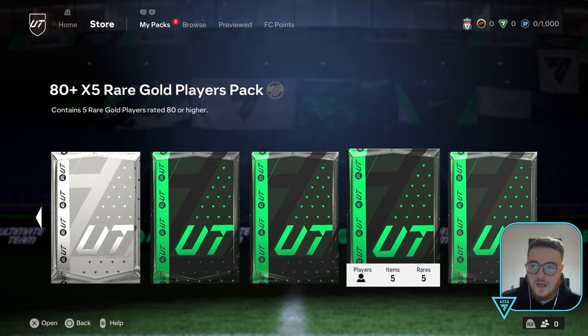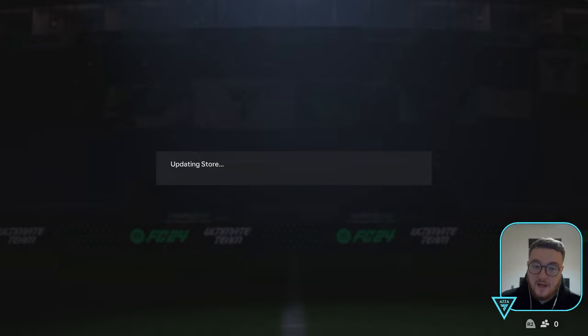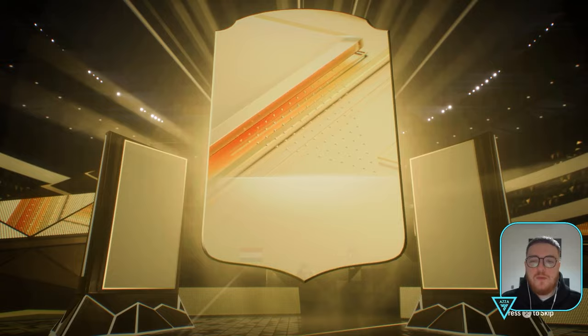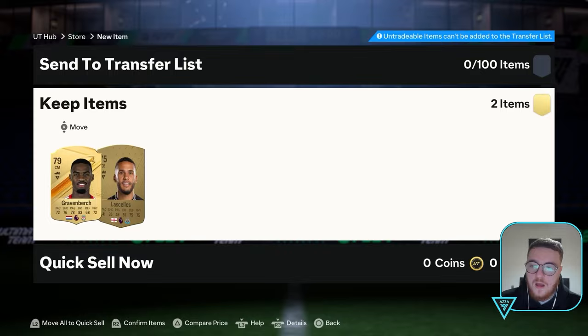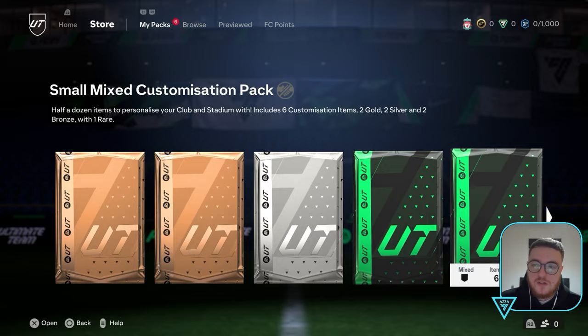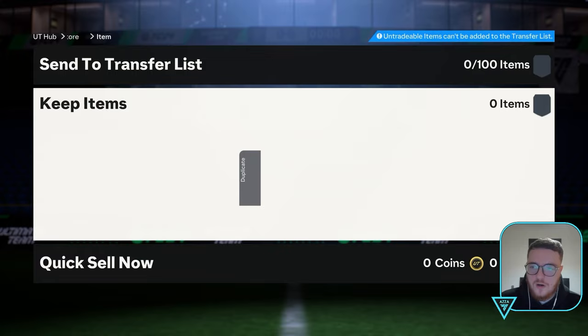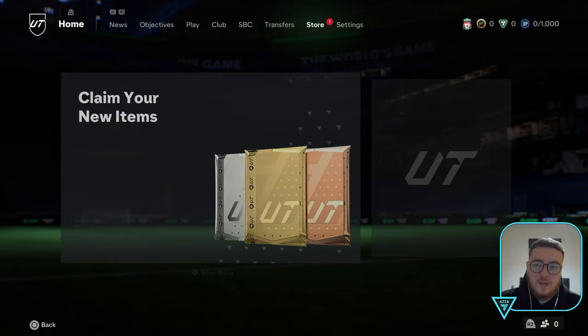We get a bunch of crappy little bronze packs from the Foundations SBC. We get a player from Atletico Madrid too — we're not going to choose him as the Atletico era player but it's good to have him. From a two-player pack we get a Dutch centre-mid — Gravenbergh! Anyone that follows my channel knows Gravenbergh is my guy. I've put him through some juicy EVOs on my RTG and he's like 87 rated. We also get Portuguese centre-defensive mid Ruben Neves, 84 rated. So we've got some 84s — we could probably do an 83-rated SBC.